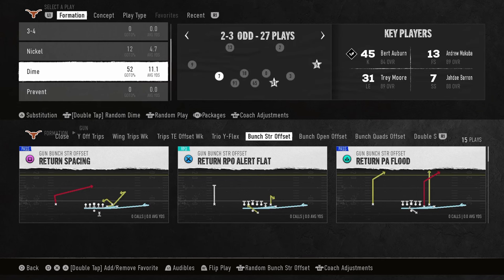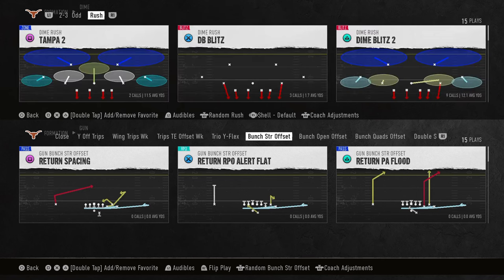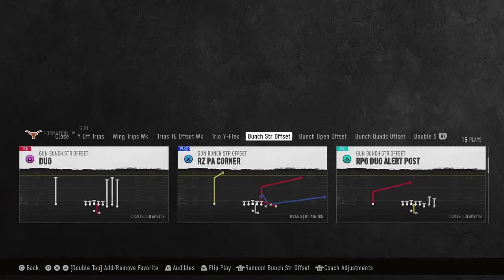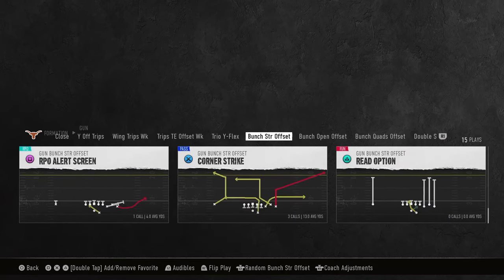We talked about 3-3-5 mint, 3-3-5 penny, and 3-3-5 over. Now, just for fun, let's talk about Dime Rush. The way you set up the Dime Rush defense — put a cover shell on whatever you want: cover 2, cover 3, cover 4. It's a super glitchy disengage, kind of similar to the others.